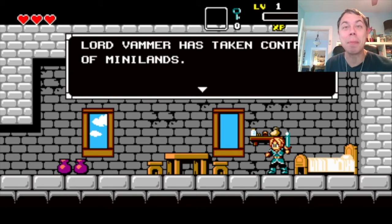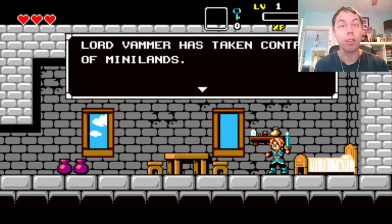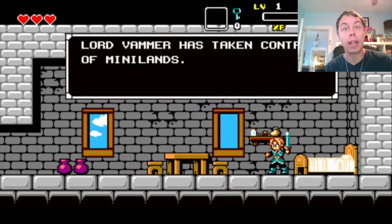Hi there folks, welcome to a brand new episode of Click and Let's Play. Today we are going to play Agolos, created by Wonderboy Bobby. If I see it correctly, it was created by Wonderboy Bobby. Now this is the demo that he created, and ever since then he got green-lighted on Steam and is working on the full version. That's great! So let's jump into it and see what it's all about. Here we go.